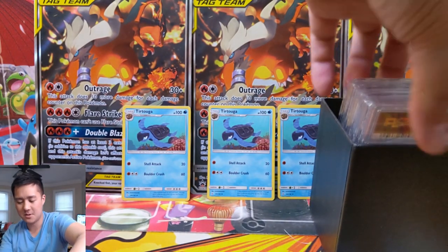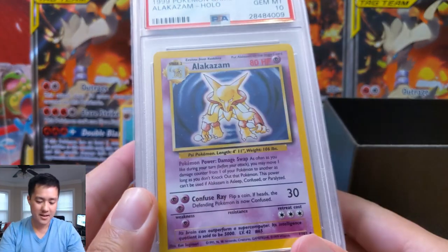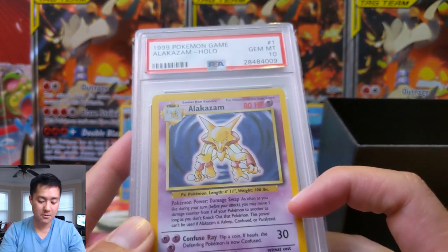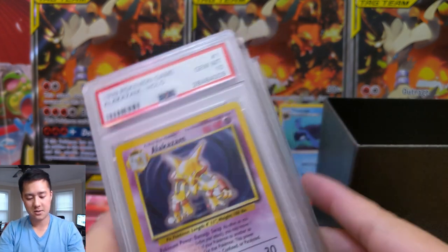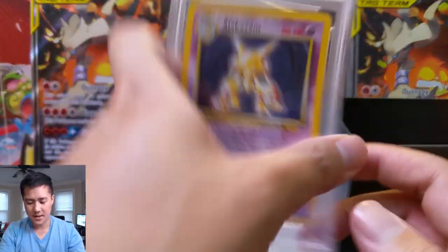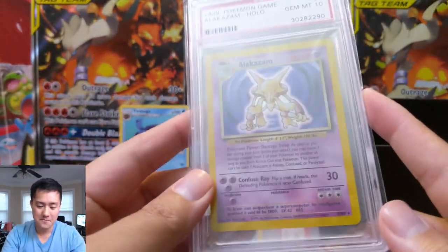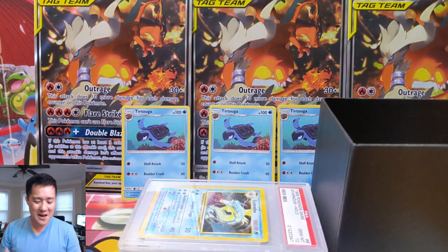I'm guessing this is the beginning of the set since we started at card number 12 earlier. Do we have number one? Yes — Alakazam. Not a great card: stage 2, only 80 HP. Damage Swap is pretty cool though — as often as you like during your turn before you attack, you may move one damage counter from one of your Pokémon to another. Maybe you can move damage to Chansey who has 120 HP. Alakazam, we have number one PSA 10 — and we got two of them.